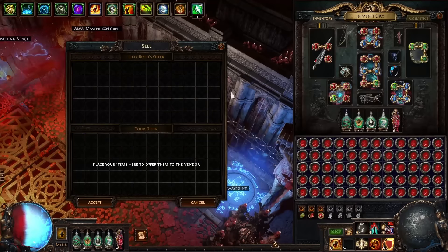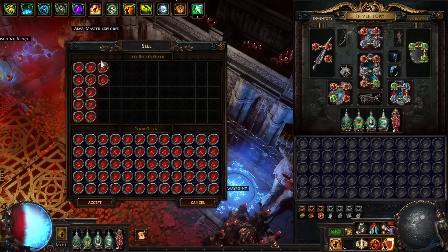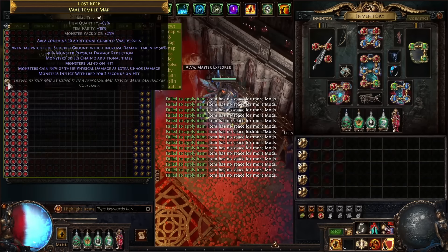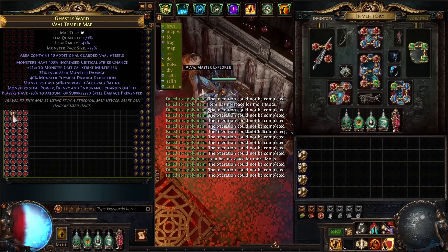The first step is vendoring the maps. You will get one uncorrupted map back for every five maps you sell to the vendor. After vendoring all 500 of them, we got 100 maps back uncorrupted.